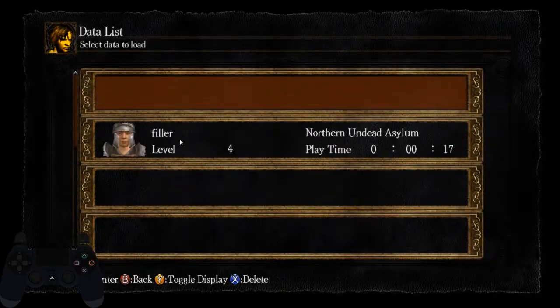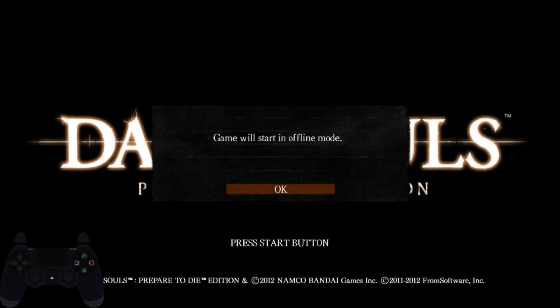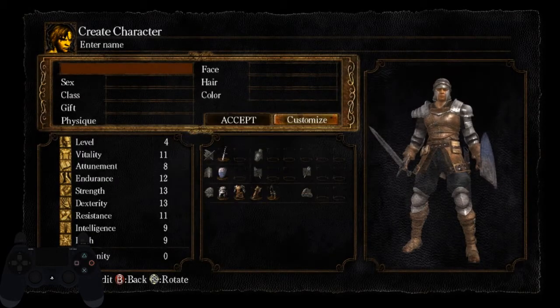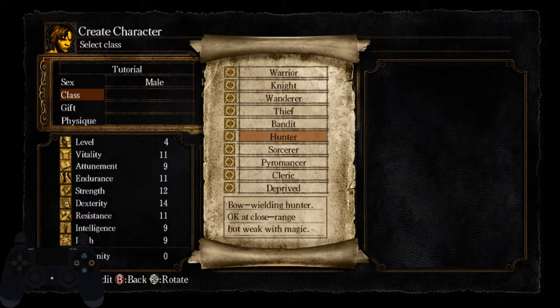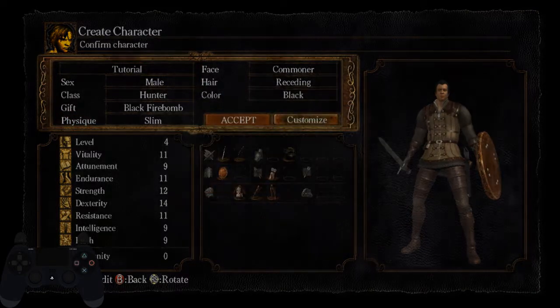Another thing: you always want to have a filler. It's just a character that you're not going to use. You want that filler so you don't have to redo the settings, like lighting settings, over and over again at the start of every run. Make a new character and give it any name you want. The gender is going to be male since it's easier for duping — females have more requirements in order to do the dupe. Go with the hunter for the bow. You're going to use black firebombs because that's the fastest way through Asylum, and the rest is kind of whatever.